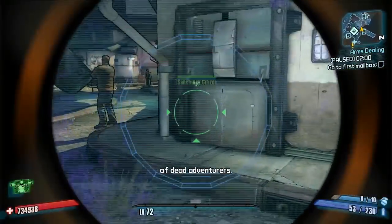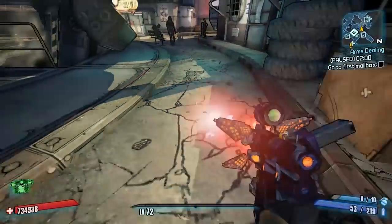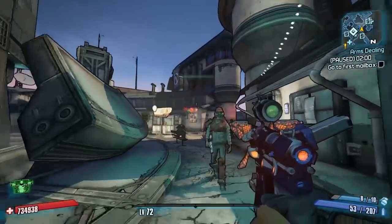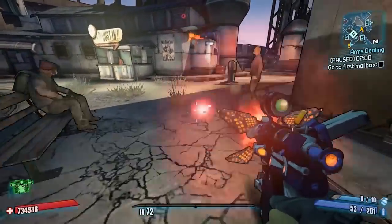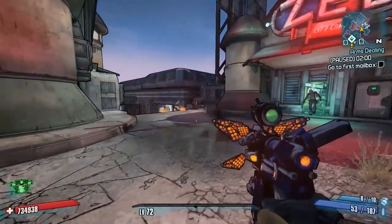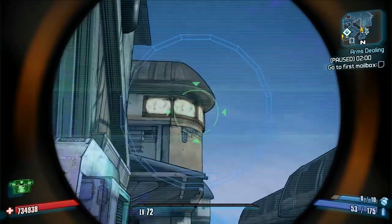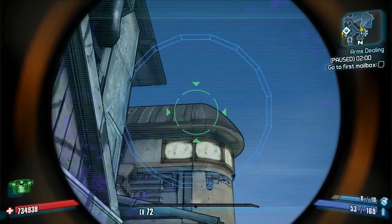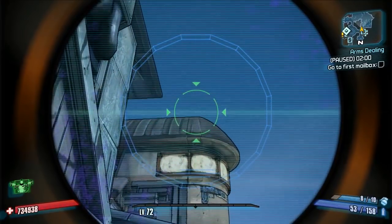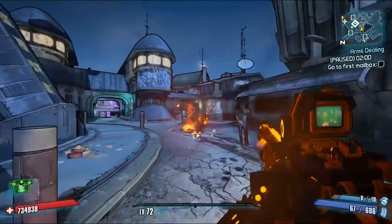Moving on to the Orion, changed from the Tinderbox. This fires one round that divides into three upon impact with a surface — dual element shot projectiles, incendiary splash, reduced ammo drain, increased accuracy and increased elemental chance. You shoot one out and then three bounce back. It's not until it actually hits the surface that it bounces into the three projectiles. It will probably also work well with Gaige's skill that lets bullets bounce back and hit enemies.